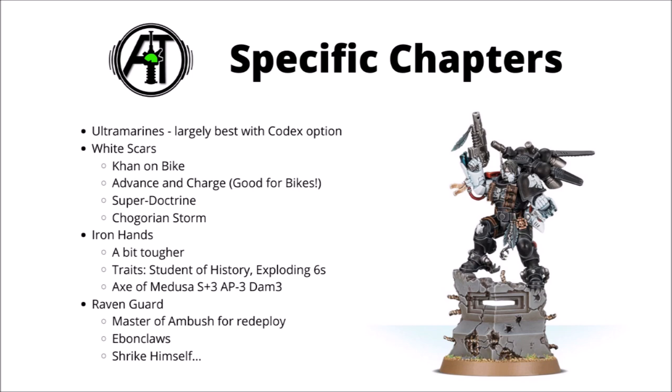Next we have the Iron Hands, who'll be a little bit tougher than average with their Feel No Pain type save, and they have a couple of good unique Warlord traits and Relics. Their best Warlord trait is probably Student of History, which allows them to consolidate back out of combat — meaning you can potentially charge an enemy, then consolidate away so they can't hit you back. There's also one for Exploding Sixes in melee. For Relics, if you want one with a Power Axe, the Axe of Medusa is Strength 7, AP -3, and flat Damage 3 — a nice cheap alternative to a Thunder Hammer.